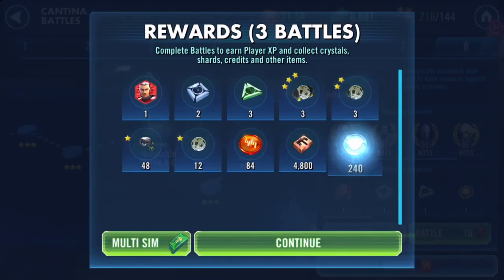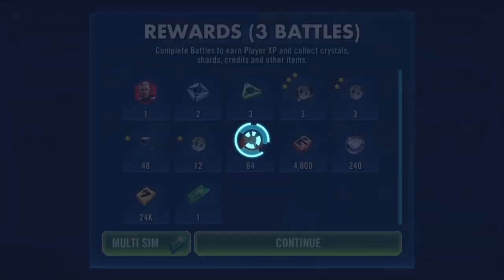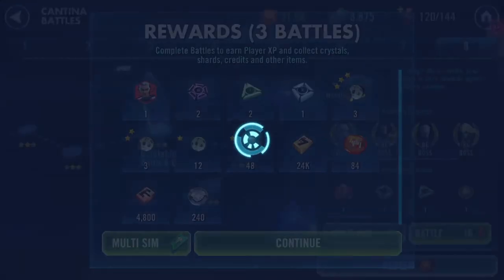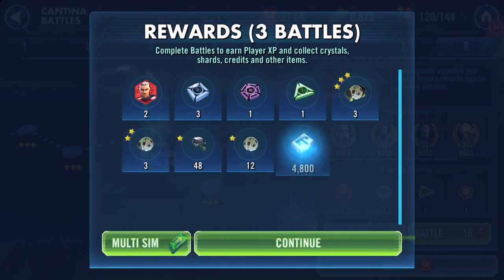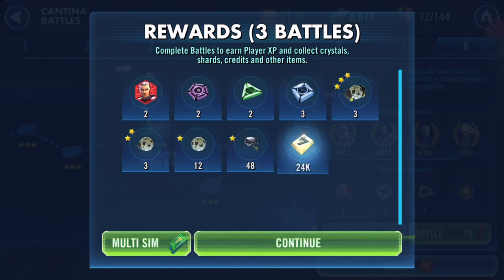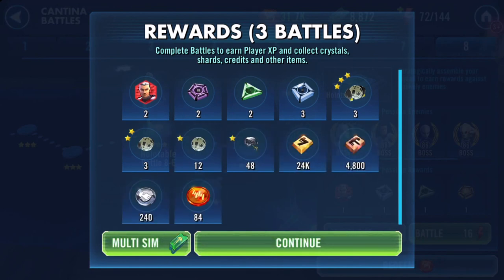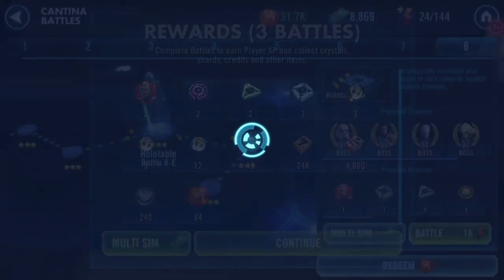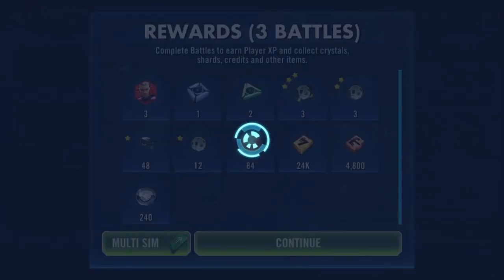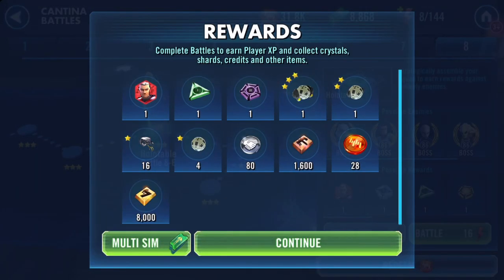The Shard Shop is just to hurry him along because I'd like to get him up to seven stars so I can throw him into my Who's on Fifth squad. Of course, the other thing is we're looking out for the elusive omegas. This will take me up to 2000 Cantina energy.